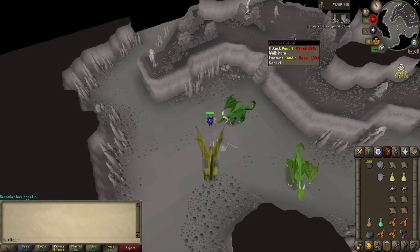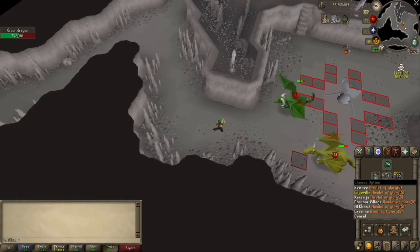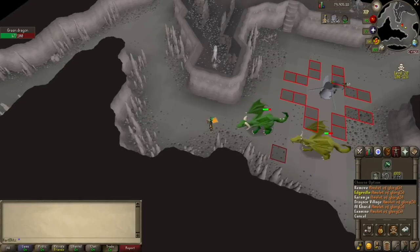Set up your cannon in approximately the middle of the three dragons and then load up your cannon balls. I would suggest running a little north so you can safe spot them, and that way your cannon can hit all three while you are killing one. This also allows you to keep your hand on the teleport of your glory or to log out if a PK'er comes.